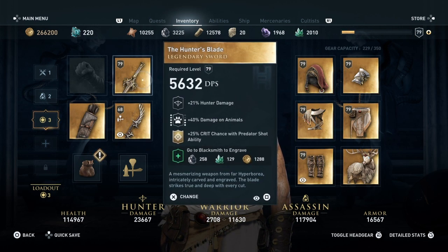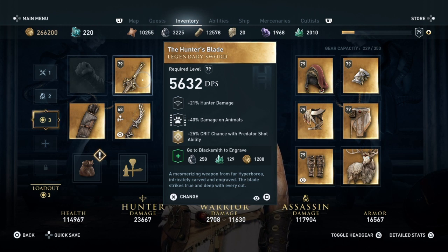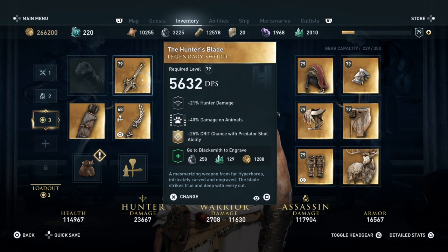Moving over to the sword, which is a pretty interesting sword — it has hunter damage, and it has damage on animals, which isn't that good because for the most part you're going to be fighting against other people, so this literally only works when you're fighting animals. And it has 25% crit chance with the predator shot ability, which, if you use that ability, is pretty decent. But overall, the appearance of the set is really cool, but the perks are kind of a letdown for this one.